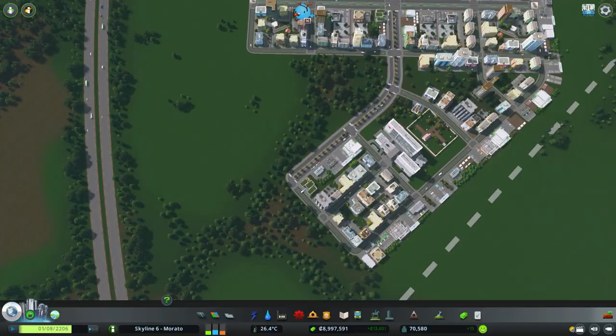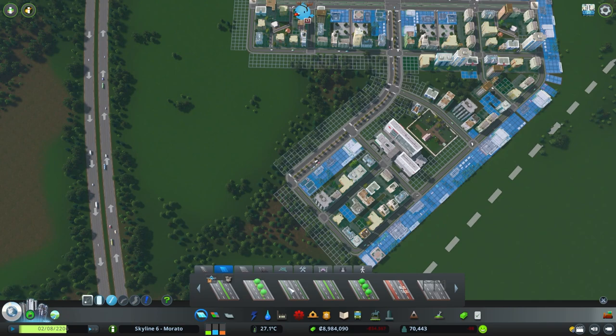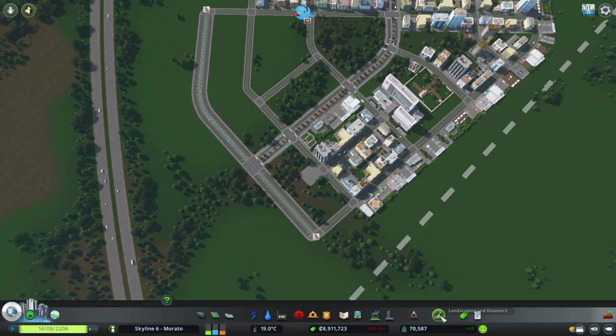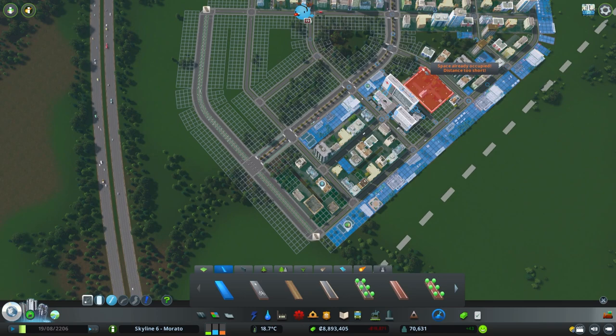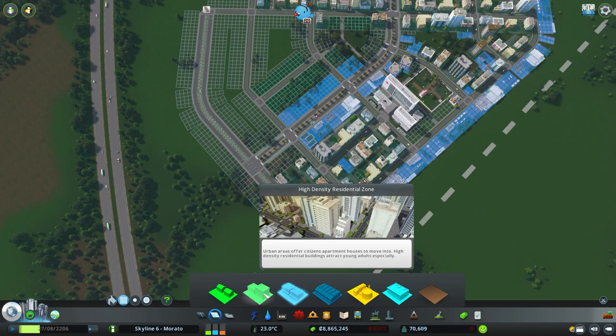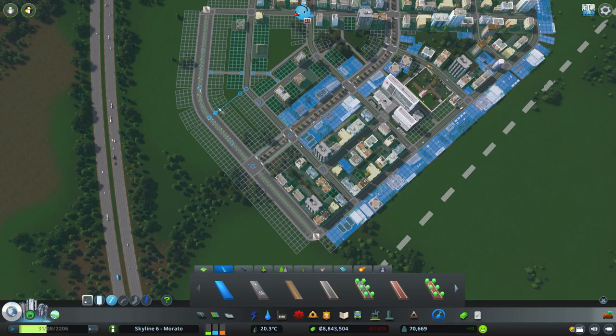My goal is to zone financial offices around the stock exchange, but we cannot simply zone offices and call it a day. We must always be patient and follow the city's RCI demands. So in this instance, I am expanding the district area with high density residential and commercial in order to create more demand for offices. If we just continue to zone offices, the demand will eventually completely flatline — so follow the rules and zone residential and commercial. And as you can notice, it is creating more office demands as intended.